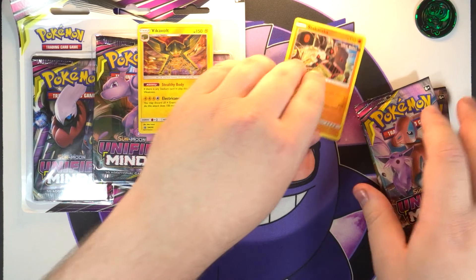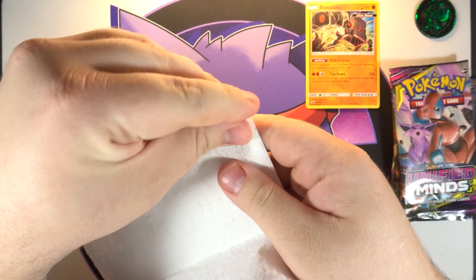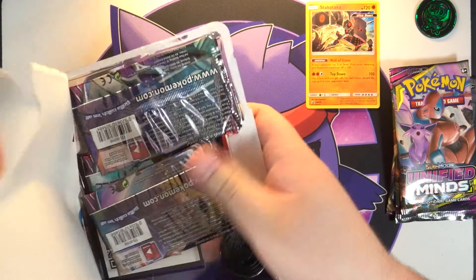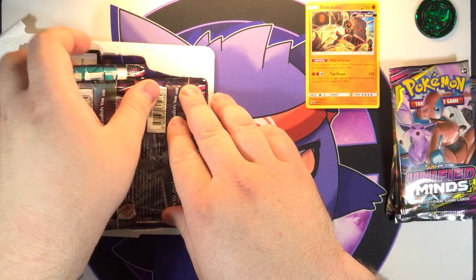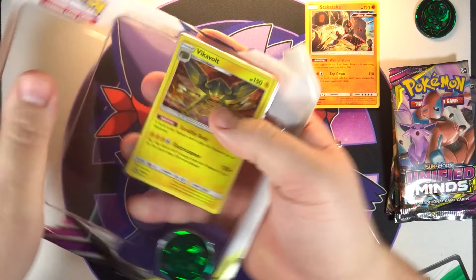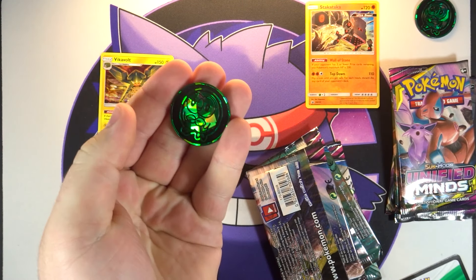All right, let's push this off to the side and open up the second one. I'm hoping to get something good. I mean, any of the three-pack blisters I opened from Unbroken Bonds I did not pull a single thing from ever, so if I can manage to pull a full art or a gold card or something along those lines I would be happy. All right, carefully pop it out — oh, it's got some static going on there. And then of course we got another Ralts coin.